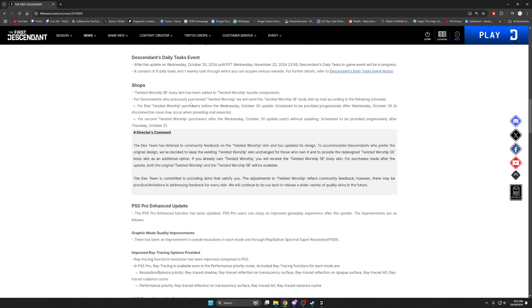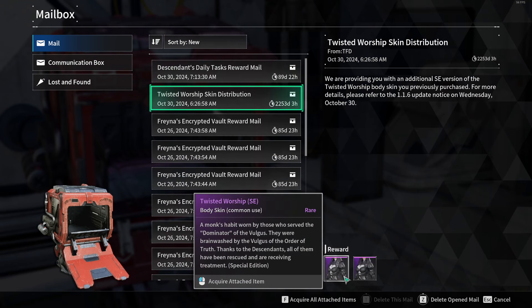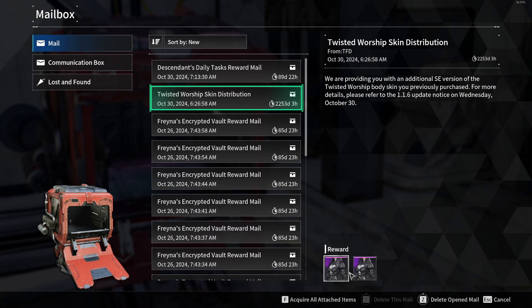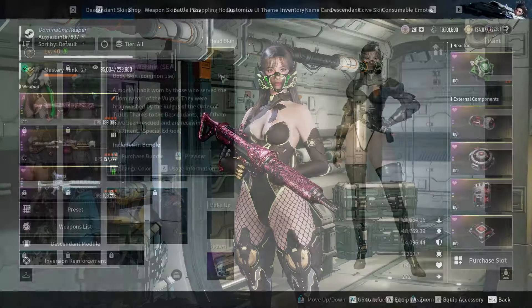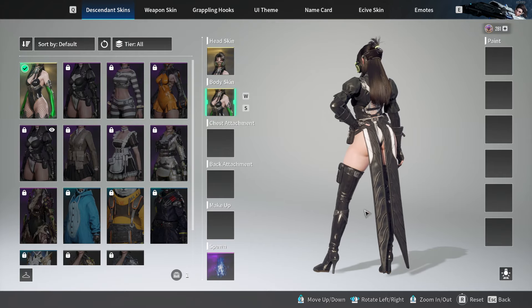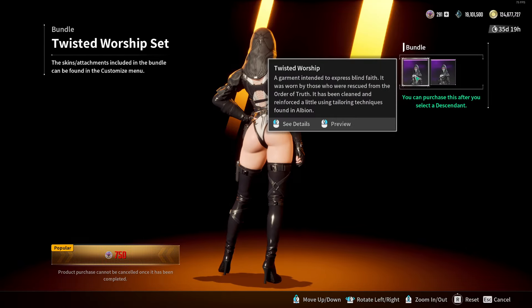For shop changes, the twisted worship body skin has been added. If you bought the original previously, you should receive a copy of the new version in your mailbox — the SE version without the booty flap. Make sure you're on the character you want these on before claiming, since I'm a little superstitious about it applying to the wrong character. The old twisted worship still has the penguin wings booty flap, and both versions are still available to buy for 35 days.